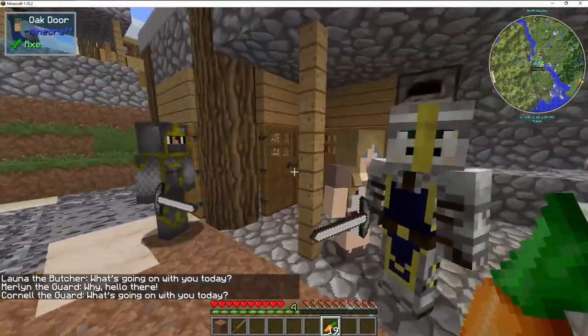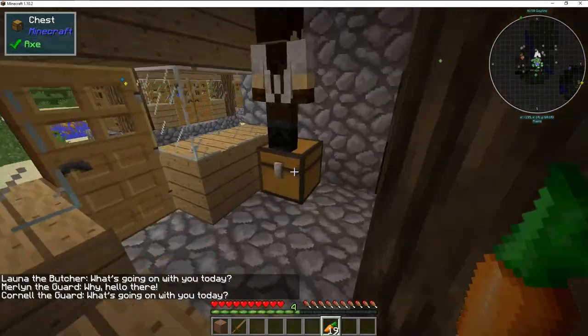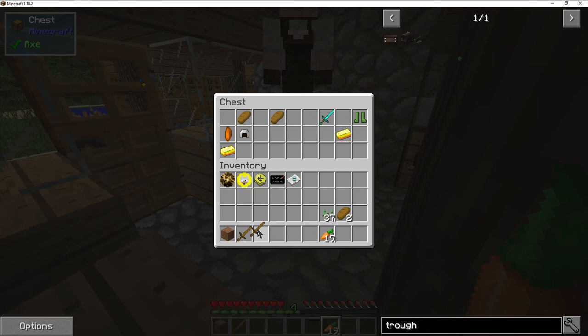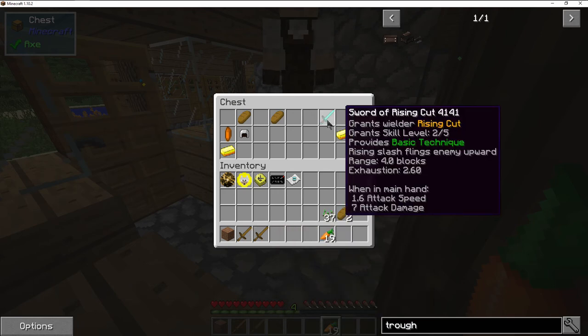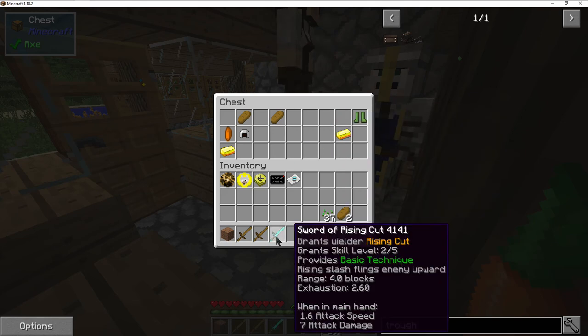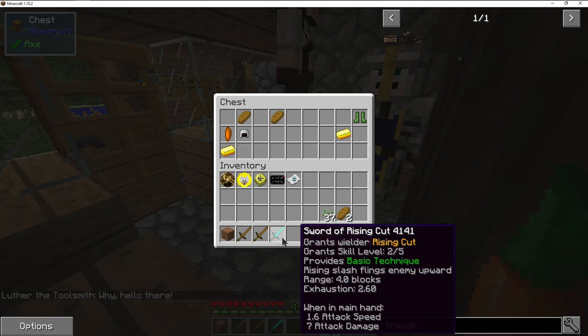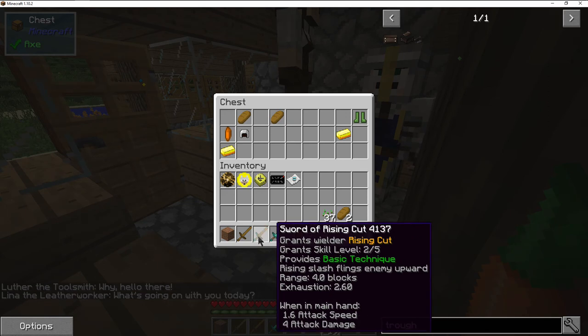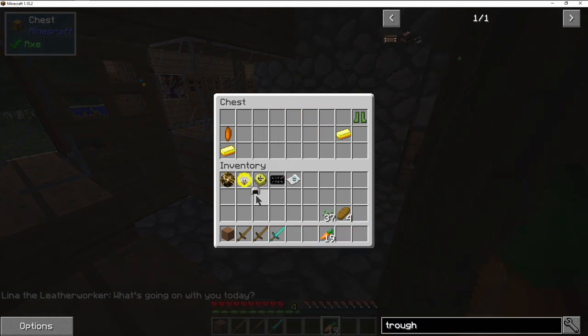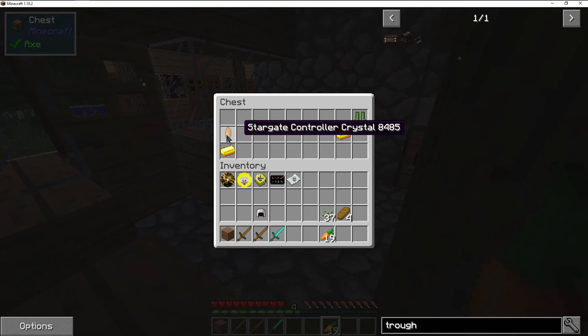We'll find the blacksmith — over there, I think. Nope, right here. We got Sword of Rising Cut. Another Sword of Rising Cut — what is this one though? Is this a diamond? Seven attack — no, can't be. Seven? Iron helmet — I'll take that. Stargate control crystal. And then wading boots.